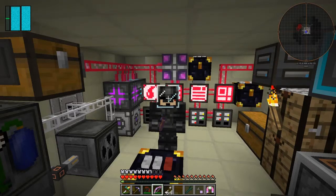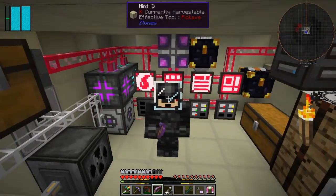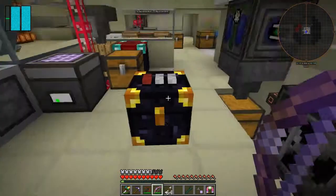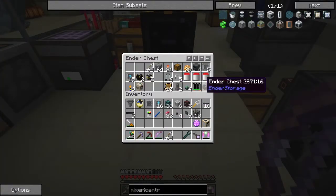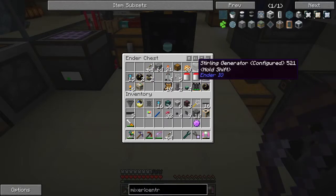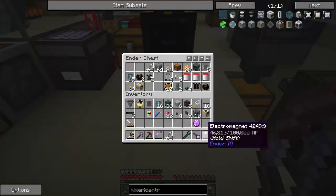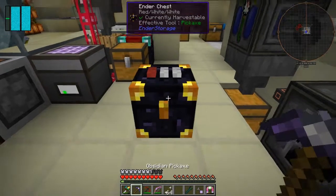Hello everybody and welcome once again to Galactic Science 2. I said we're going to go to Elpis and try and find it today. First of all I've got the ender chest in front of me. I've got everything we need: a quarry which is enchanted, a mining well, an ender chest, a carbon-based sterling generator, and another ender chest for the stuff. That'll be sufficient.